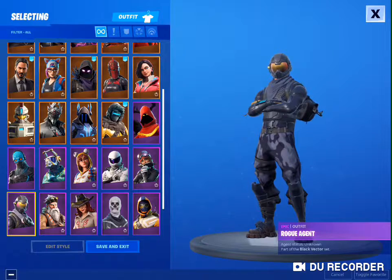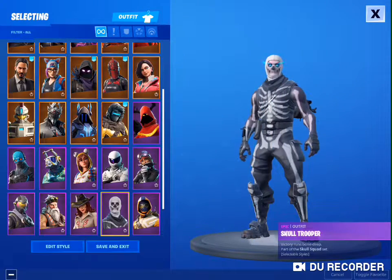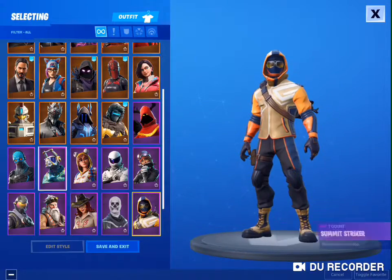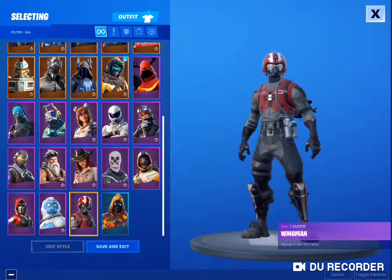I'll just call it Ruff Agent, SGT Winter, Sergeant Winter, and Sidewinder. And the Skull Trooper — which is the coolest OG skin in Fortnite — and the Summit Striker and the Ace, part of the Getaway Gang set.